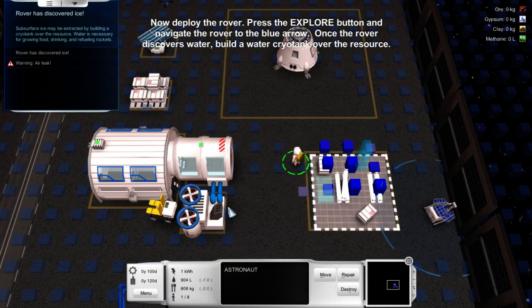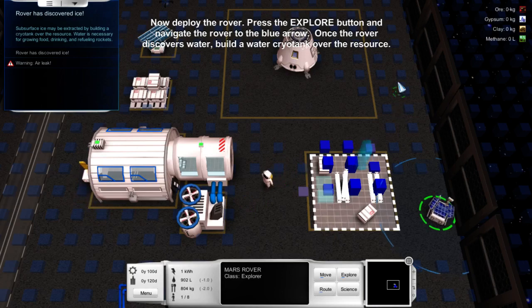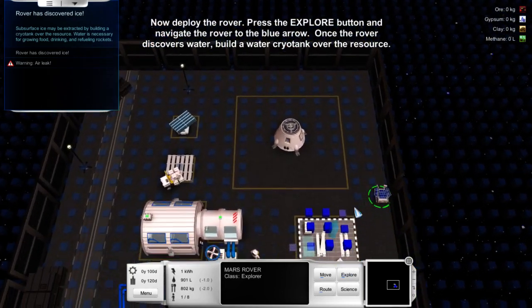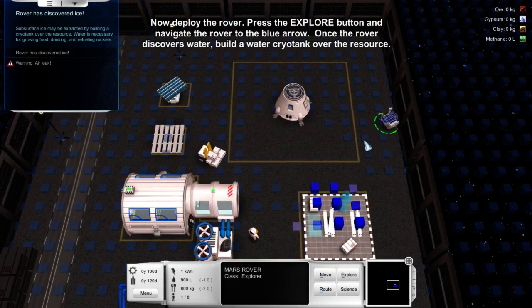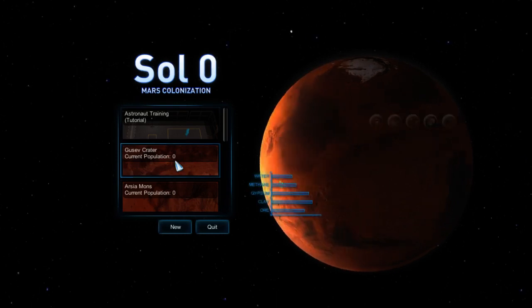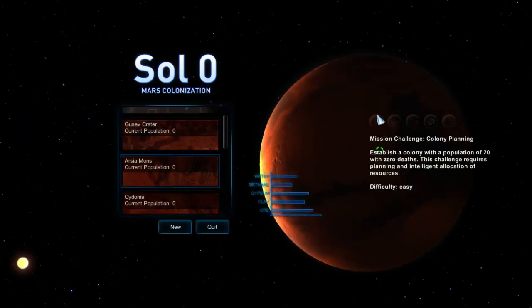Nice, so we've got water, we've got oxygen. Excellent. I'll just tell him to explore. Science — no science. There we go. Looks like we're going in on the deep end.